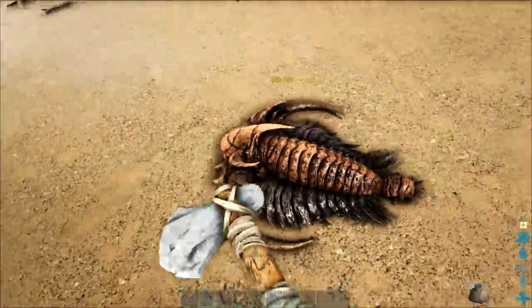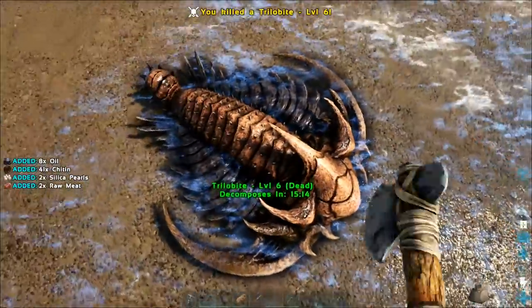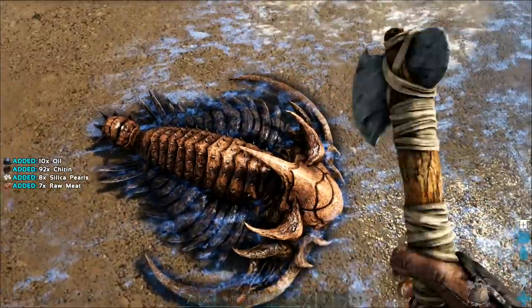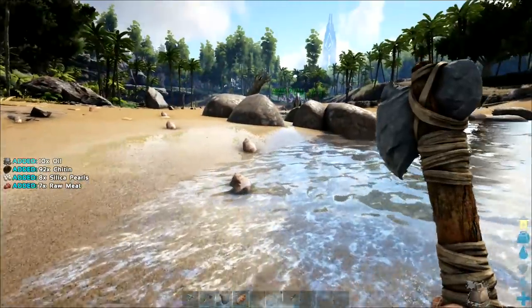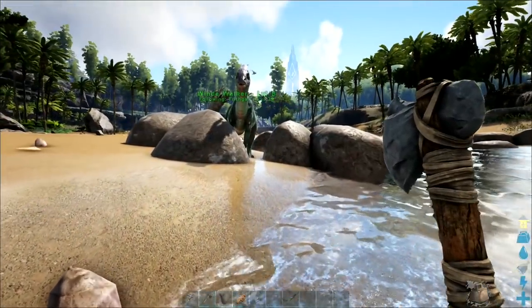Ooh, trilobite! These things give oil, don't they? Yes, they do. Look: oil and chitin and silica pearls and raw meat. Loads and loads of really useful things.